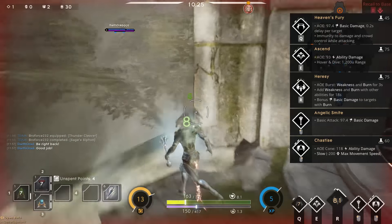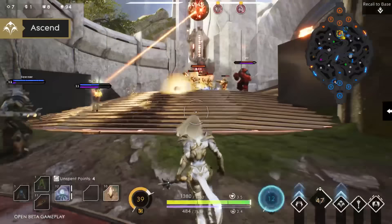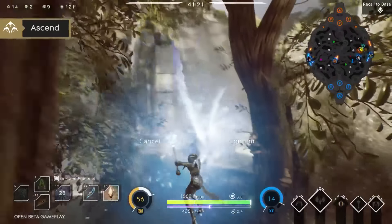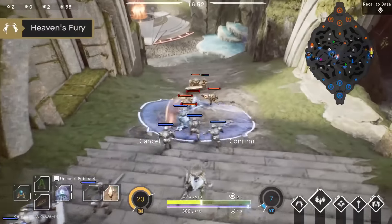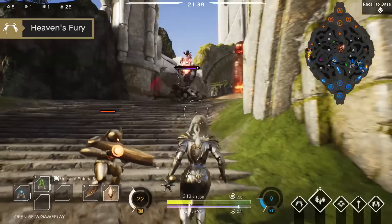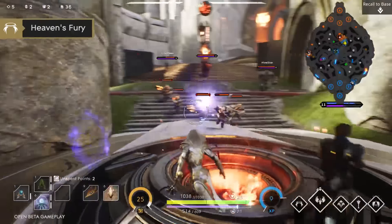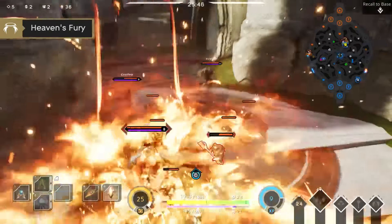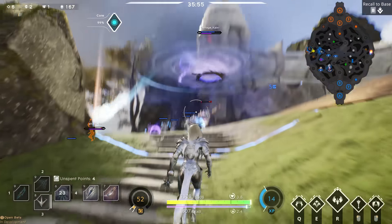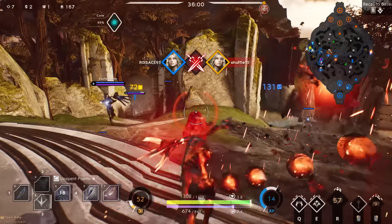I try to engage only with my Ascend ability when I know I won't have to use it to escape — but ideally you want to save it for escaping. You can also use it to dodge abilities and damage, like a Steel ultimate. Heaven's Fury is another great ability because you can use it to negate damage and CC effects. If timed correctly you can dodge abilities that would punish you, and it's a great counter to CC. If you're a carry and you get hit by CC, you're probably dead — and Serath is the only carry with an ability that makes her CC immune.